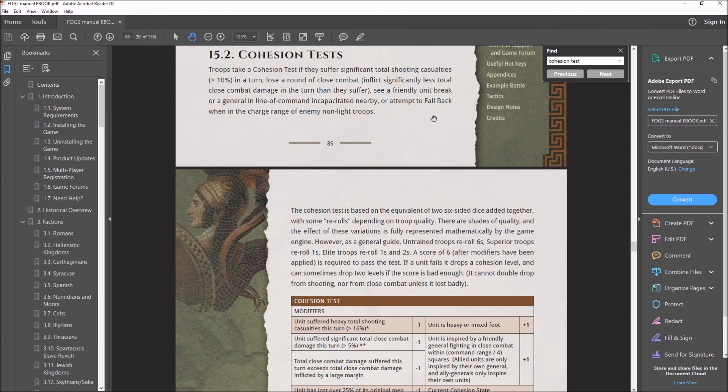The fall back command is something I didn't cover in video 1 simply because you cannot force an opponent to fall back — they have to choose to order their unit to fall back. That's simply the act of ordering your troops to move directly backwards without turning around in the face of the enemy. So long as the unit doing the fall back is within charge range of an enemy unit that isn't a light troop — light archers, light skirmishers, light horse — any formed unit like medium foot, heavy foot, or cavalry will have to take a cohesion test.